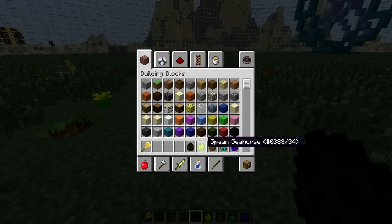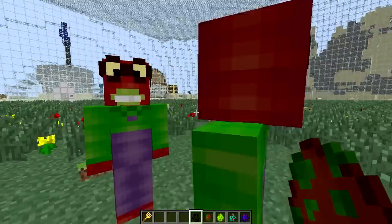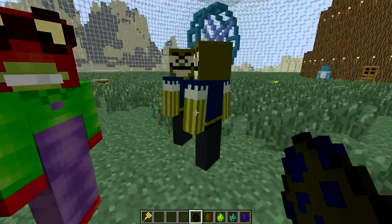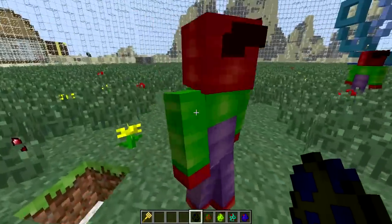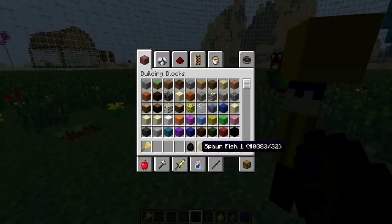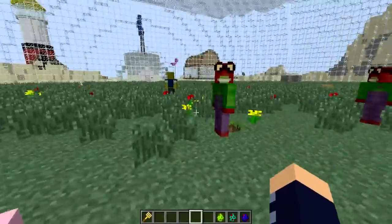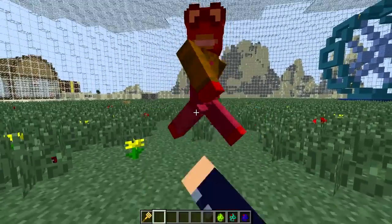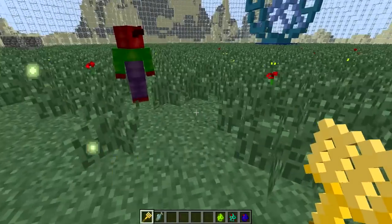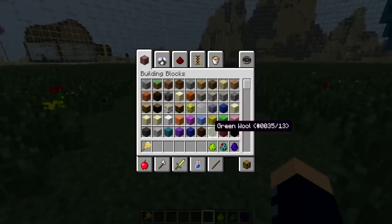We can spawn Fish 1 and Fish 2. So there's Fish 1 and here is Fish 2 — pretty cool, nerdy little fish guys. I think they're modelled after characters from the TV show, but I'm not too sure. Oh no, he drops raw fish as well. This is the worst.